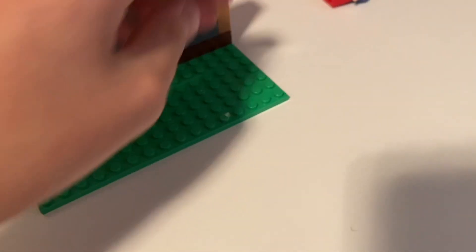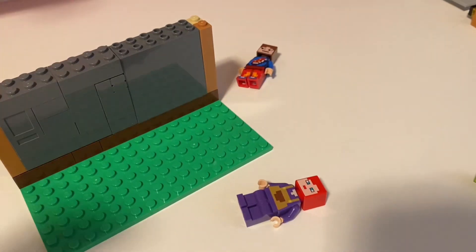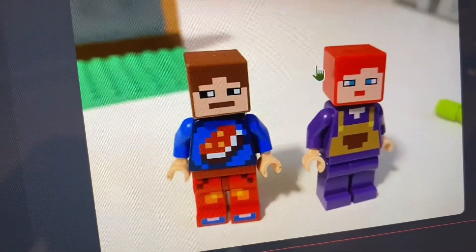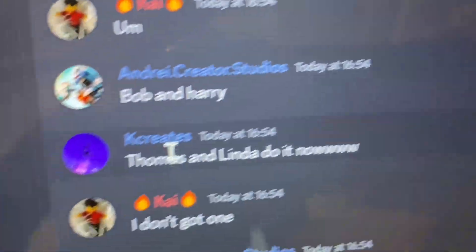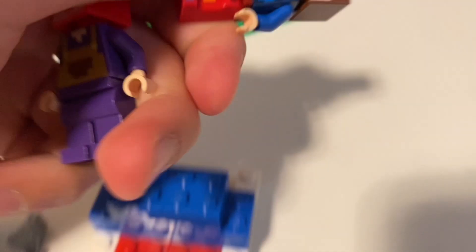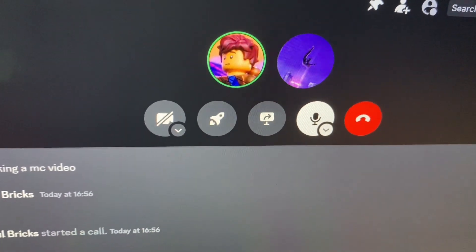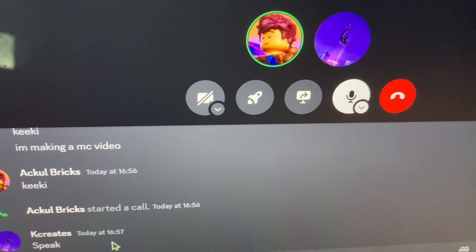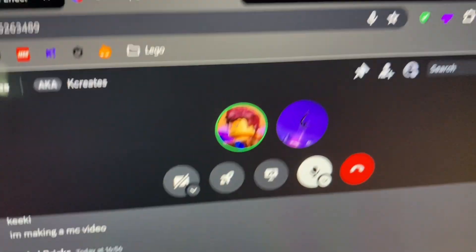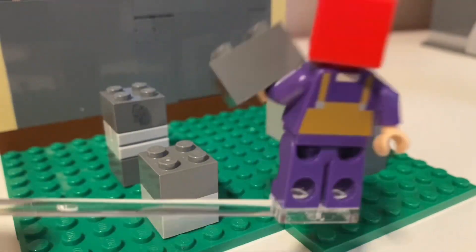For the competitors I decided to use two random Minecraft skins and went on my Discord server to ask people to give them names. Andre said Bob and Harry — one skin is pretty sure a girl skin but I'm not going to judge — and Thomas and Linda were also suggested. We're going to go with Bob and Harry just for the joke of it. We still needed a theme for the build battle, so I asked my friend K Creates, and she said cows. So cows it is!